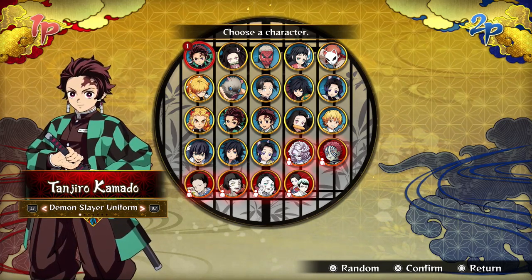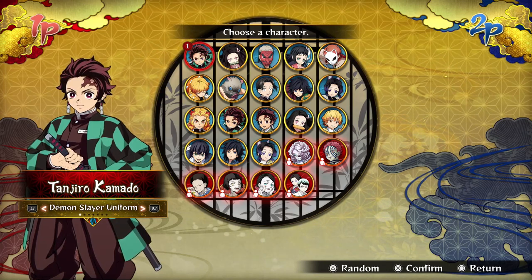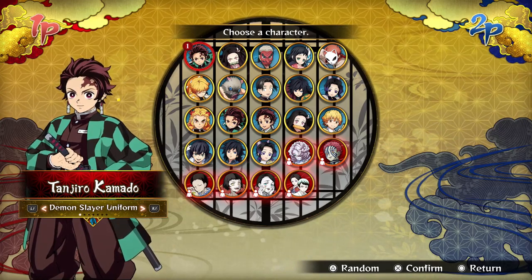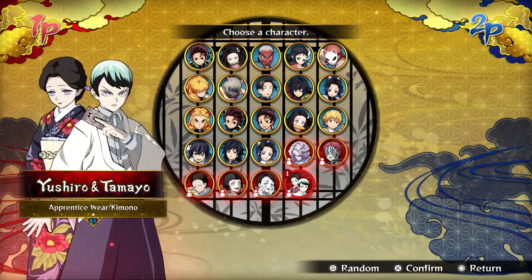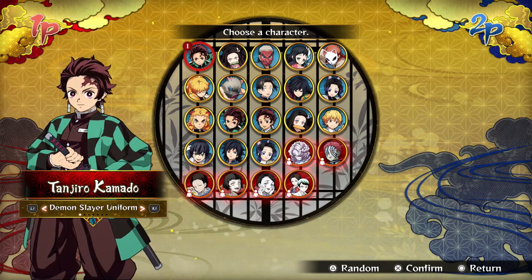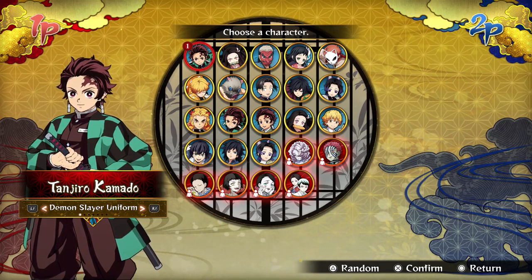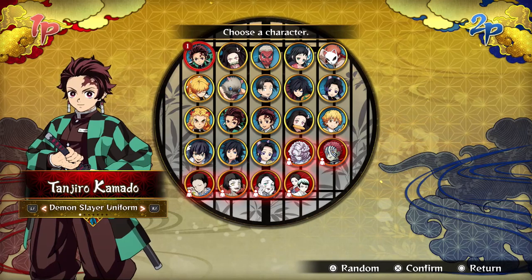So this series that I'm calling Nuzlocke Training is a pretty simple concept. Basically what I did is I went onto YouTube and looked up some combo guides for each of the characters in this game — from Tanjiro all the way through to the Demons, with the last one being Yushiro and Tamayo. The basic premise is we're going to be practicing those combos, trying to perfect them, and learning more about how each character plays.